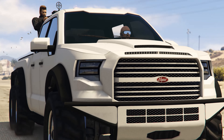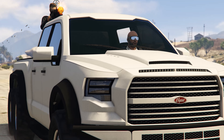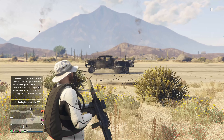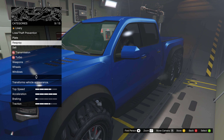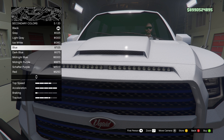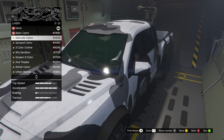The only downside about this vehicle is that it is not armored. The Caracara will blow up with only one hit from an RPG or homing missile. But on the bright side, this thing can be modified inside of your MOC or Avenger.